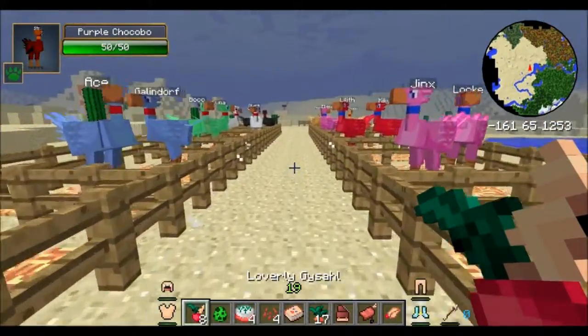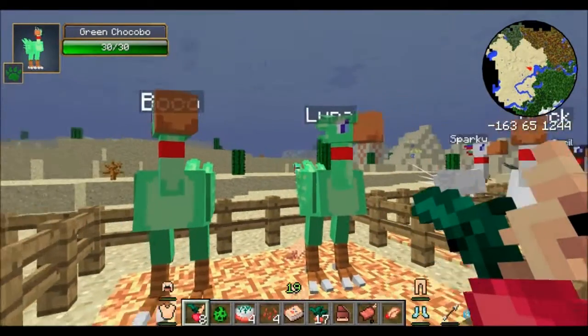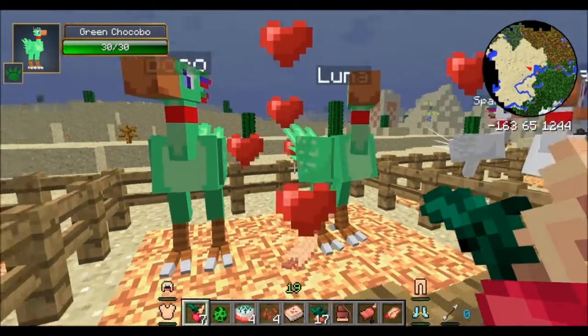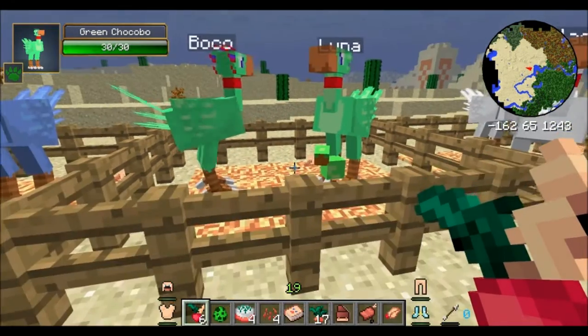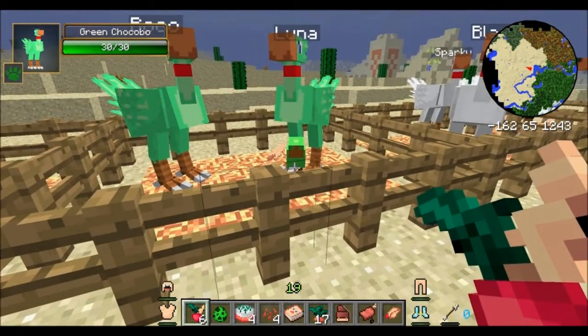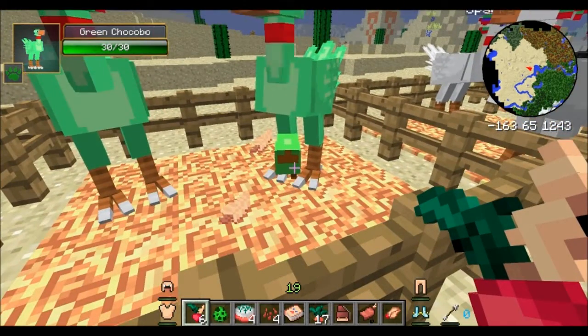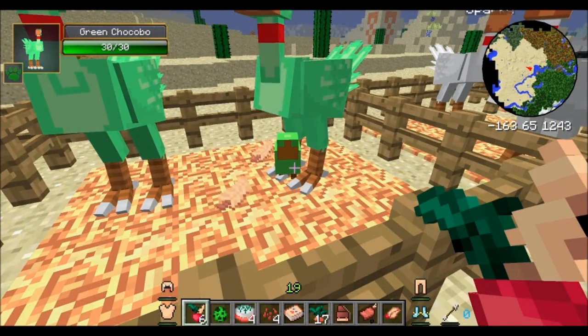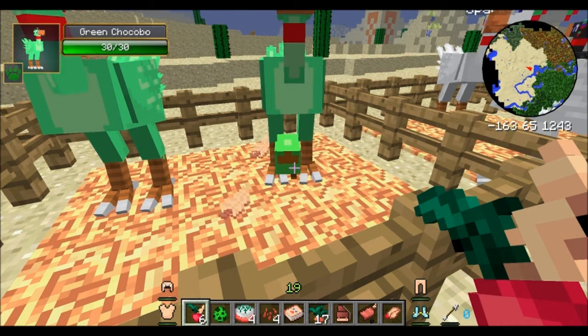Next we'll discuss breeding. Let's find a guy and a girl here — Boko and Luna. We're gonna make you guys fall in love, and you just use your Loverly Gishols, which come from farming up the Gishol greens. Sometimes you'll get a Loverly one, and they just made a little baby. That's usually how you get different colors. Like, if you breed two yellows, sometimes you'll get a blue, and then you do a yellow and a blue and it'll give you a different color.